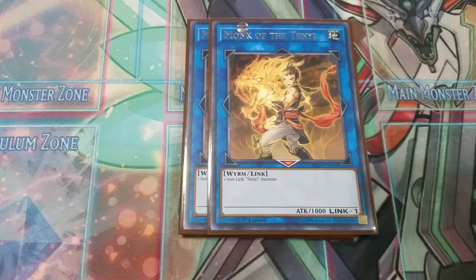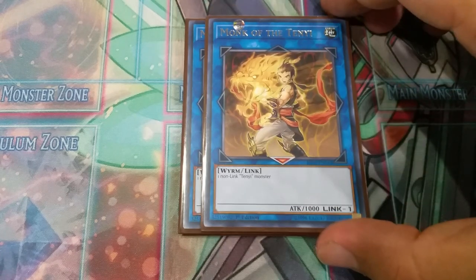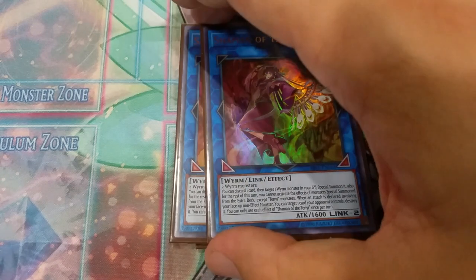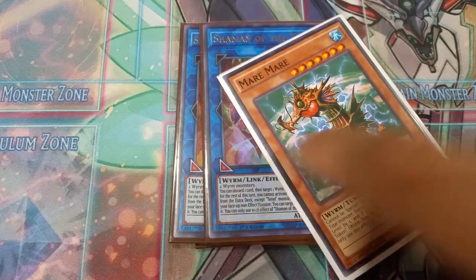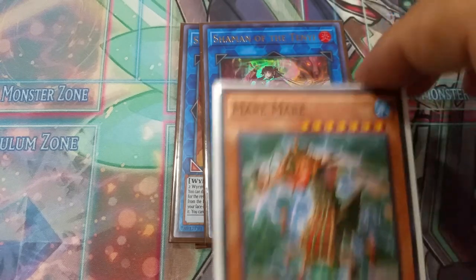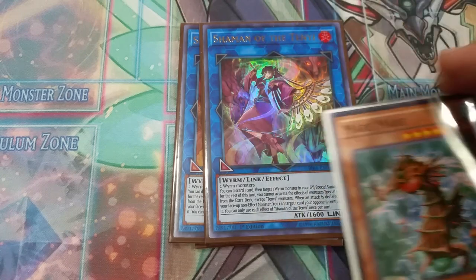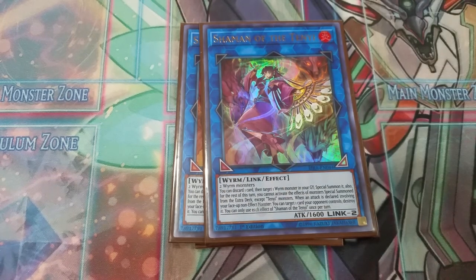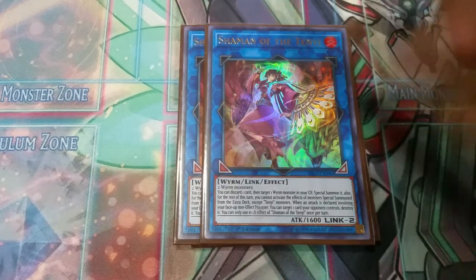We play two copies of Tenyi Monk — he's one of our main combo starters. You don't need more than that because you can summon him back, and usually you summon a Tenyi, link it away, make a Monk, then summon another one, link those two away, and keep one for later. Two copies of Tenyi Shaman — basically you discard and special summon a Worm Monster from the graveyard; this is the easiest way to special summon Mare Mare. If you have Mare Mare in hand, you can discard it and summon the same Mare Mare you just discarded — that's why drawing Mare Mare isn't a brick. Also, when a non-effect monster declares an attack, you can activate this effect to pop a card on the field.